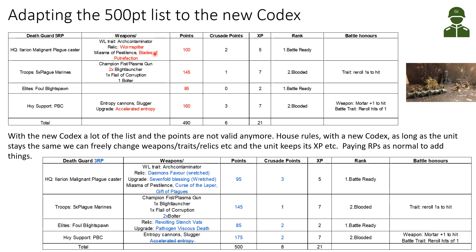There were a few things to update for the Plaguecaster. For the troop choice I used five Plague Marines: the Champion with Power Fist and Plasma Gun, two Blight Launchers, one Flail of Corruption and one Bolter. However, two Blight Launchers is no longer a valid configuration, so I have to remove one of those. All the points for the weapons and Plague Marines have changed now that they have two wounds.